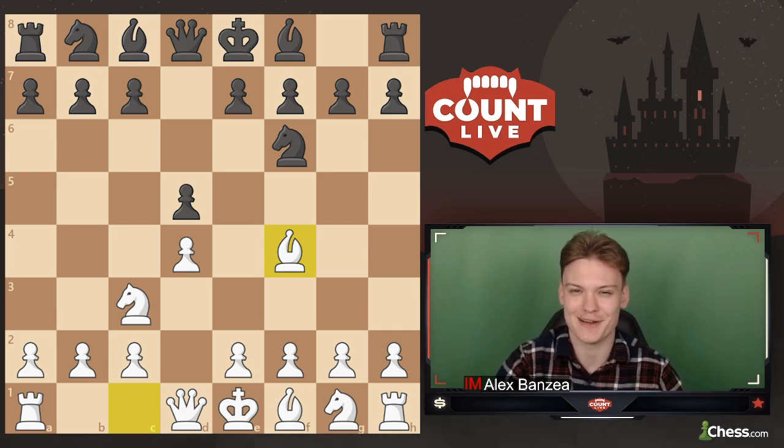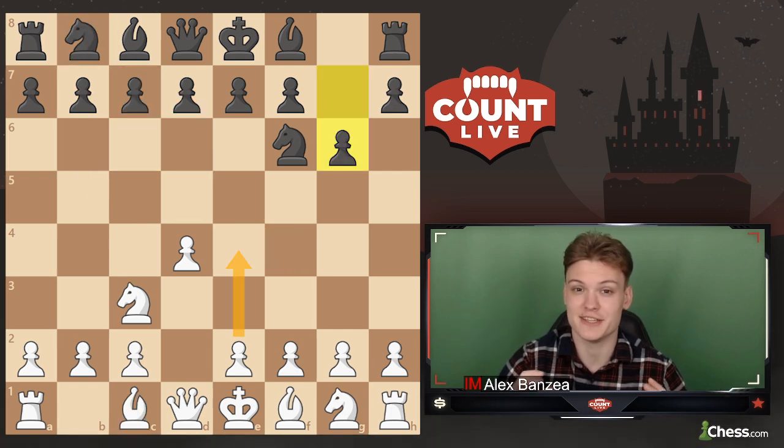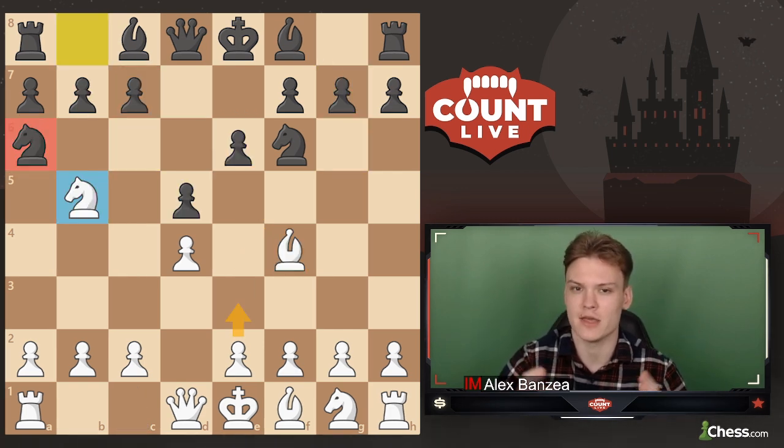From this video, you're going to be learning the following typical themes of the Jobava London: how to get a free win versus the two knights, how to punish the kingside fianchetto with the Austrian attack, and one of the most important themes for the whole opening — how to develop the initiative after knight b5 and black plays knight a6.